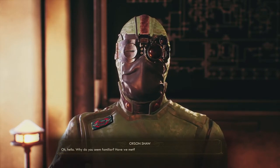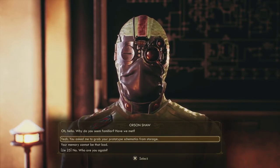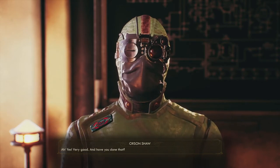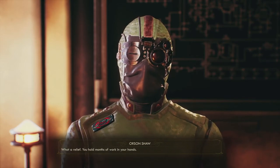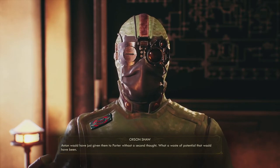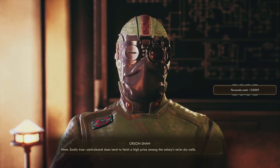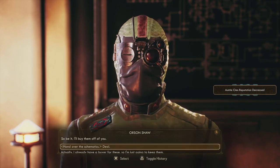Oh hello, why do you seem familiar? Have we met? I can't say you look familiar because you have that weird mask on your face. You asked me to grab your prototype schematics from storage — yes, very good, and have you done that? Yeah, got them right here. What a relief — you hold months of work in your hands. Hold on, Force weapons are contraband. Why didn't you turn this in? Anton would have just had them deported. These are valuable schematics — I could sell them for quite the profit. Contraband does fetch a high price among the colonies' ne'er-do-wells, so be it — I'll buy them.